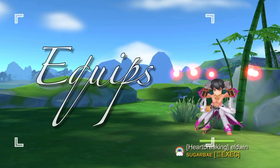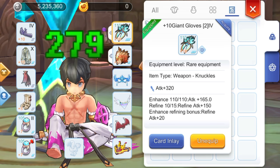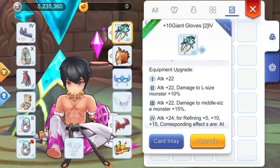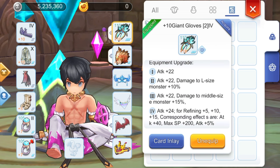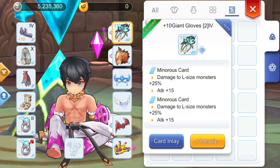Now let's dive into the recommended equipment set and cards. For the weapon, it is ideal to get a plus 10 double solid Giant Gloves. This will give plus 10 Strength and plus 15% damage to large sized monsters. Every refinement level will give plus 2% damage to large sized monsters. Level it up to tier 4 for bonus damage on both large and middle sized monsters as well as bonus attack. For the cards, it depends on your target — for large sized monsters, you may inlay 2 Minorous cards for bonus damage.